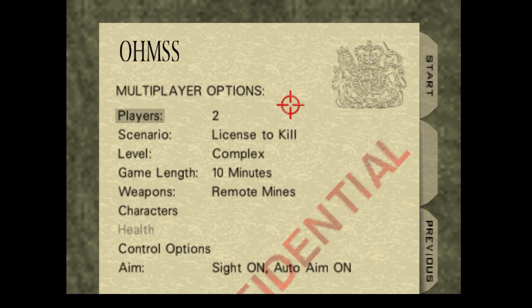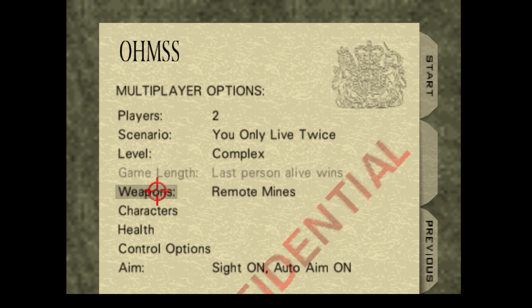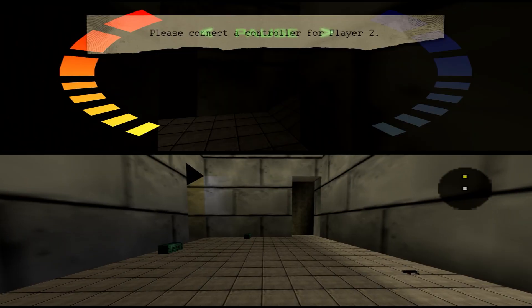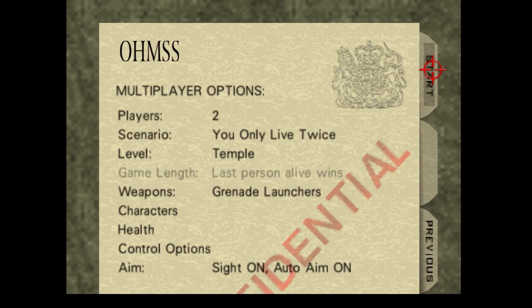The next achievement we're going to work towards is Playing By the Rules, which is to play each multiplayer scenario at least once. There is also an achievement for playing with all weapon types, so I'm also going to change this to a different weapon type from the one previously. All you need to do is load into the map and that will count for both the scenario and the game mode. Once you've loaded in, just press Start and quit back to the multiplayer menu.